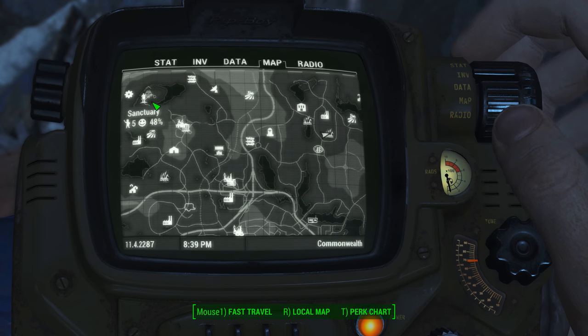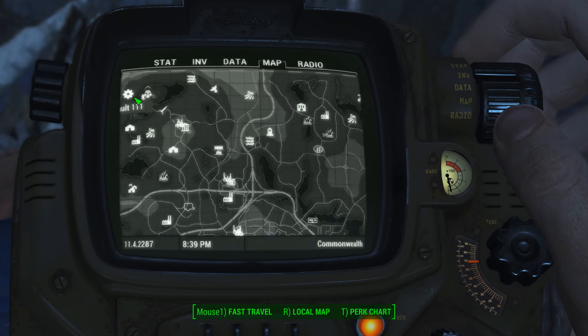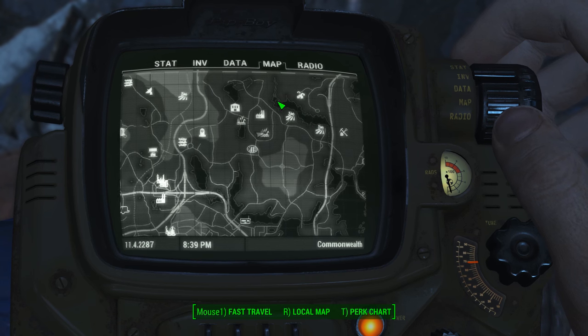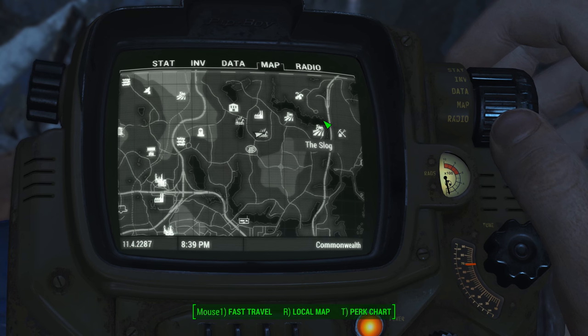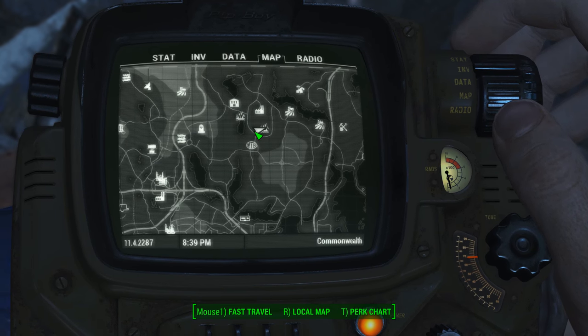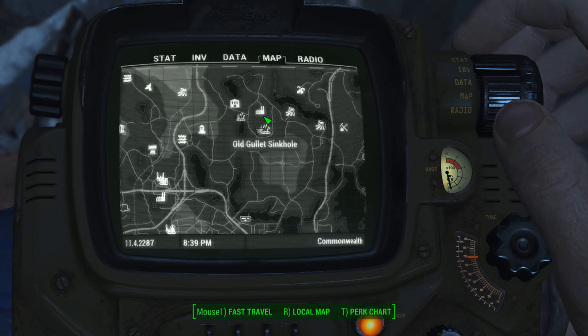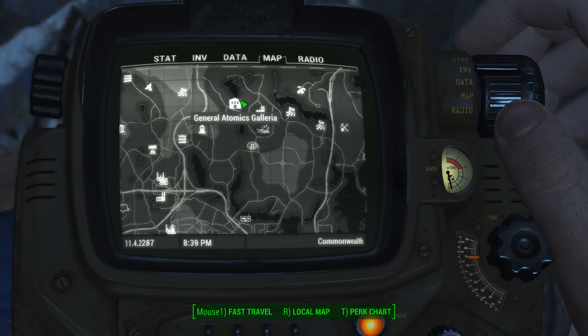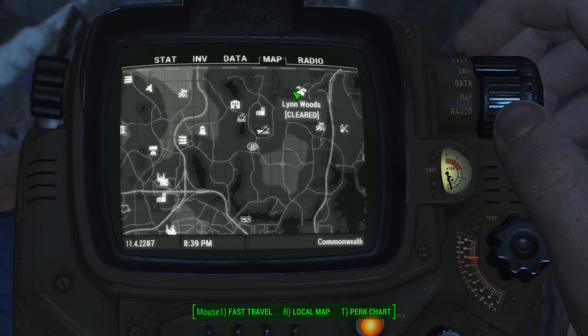So here is Sanctuary, Red Rocket Truck Stop, Vault 111. Scroll right a little bit. If you look for this river here, or this little lake, whatever you want to call it — beneath that is Brakhart Banks, and then right beneath that is Old Gullet Sinkhole. Mass Fusion Containment Shed is here, Dark Hollow Pond, General Atomics, Lynn Woods.